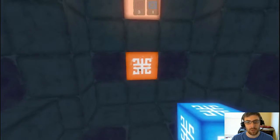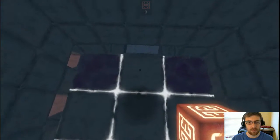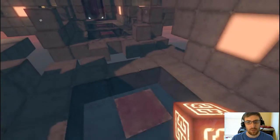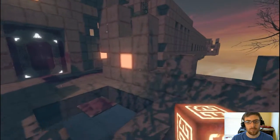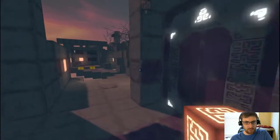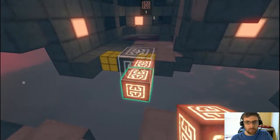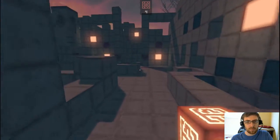Looks like we're going up — no, we're going down probably. Oh no. Alright, so I need to find a switch for that door. I'm going to go over here first, before I go through that other door.